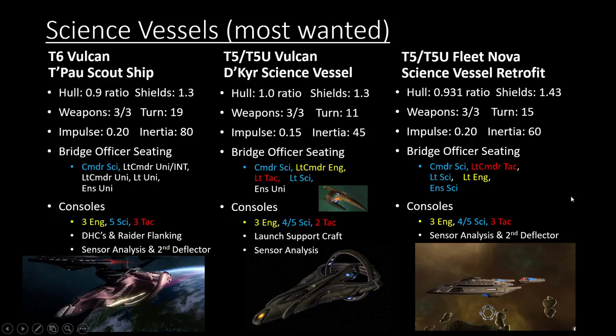For tier 5 starships, these are the two science ships most in demand on the forums recently. I think we're getting a tier 6 Vulcan ship partly because people have been asking for a tier 6 D'Kyr for a while, and I can't blame them — it's one of the coolest ships aesthetically, both in uniqueness and visual design. Before tier 6, the D'Kyr was one of the more competitive tier 5 ships, with cool support craft and animations. Hopefully in the near future they release a tier 6 D'Kyr in the C-Store.